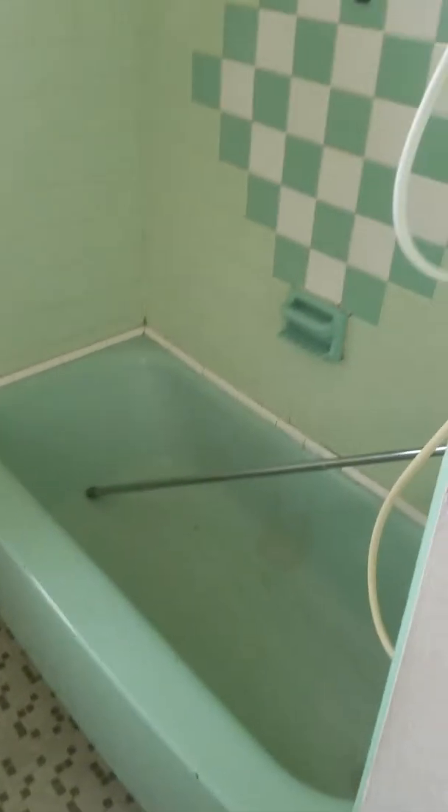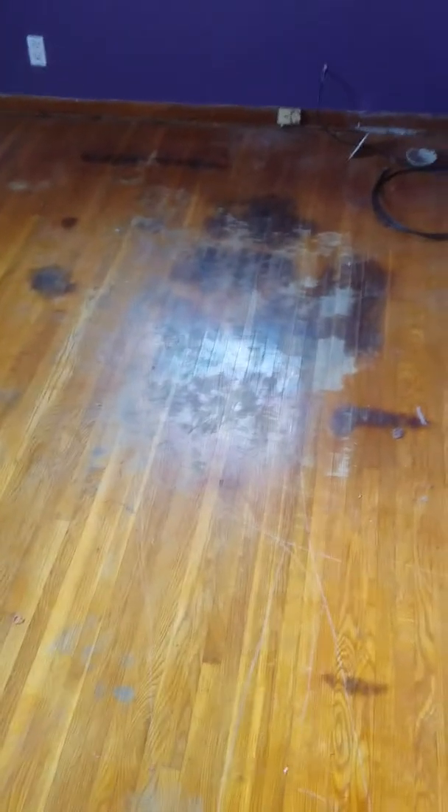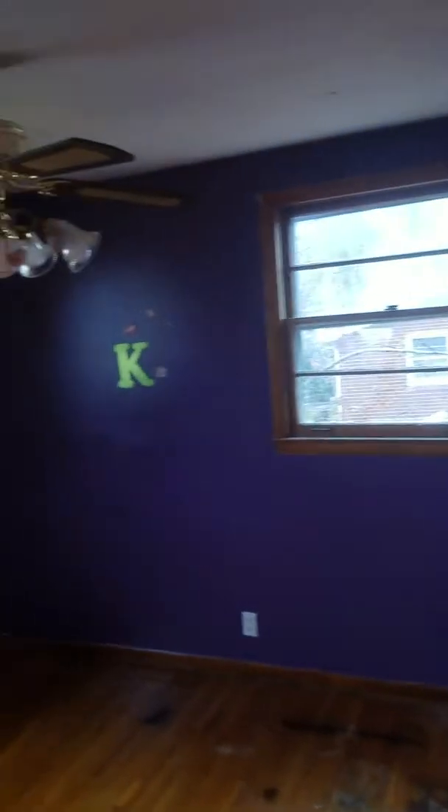Down here is your bathroom. It's not great, of course needs to be updated, but there is a good amount of space to work with. Hardwood floors everywhere — there's some stains, but if you darken these floors and sand them off they'll be fine.